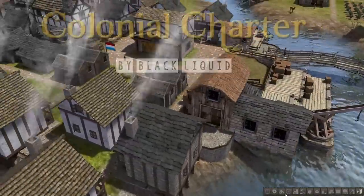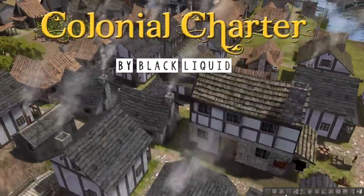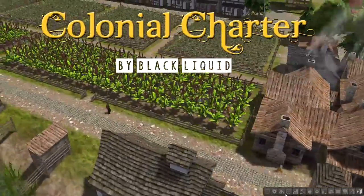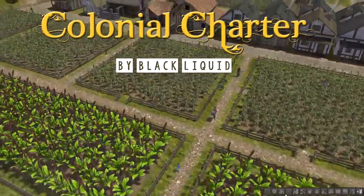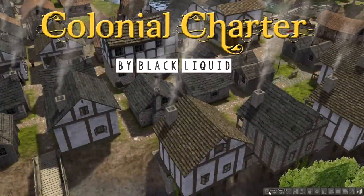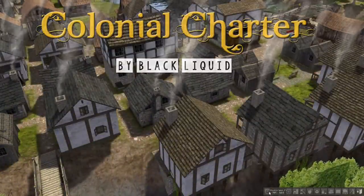Perhaps the most popular mod to date is the Colonial Charter mod created by Black Liquid. This mod adds tons of new buildings and features that greatly extend the playtime of Banished. Currently in the Excellent Adventure edition, the Colonial Charter mod includes 30 new colonial era crops and buildings.